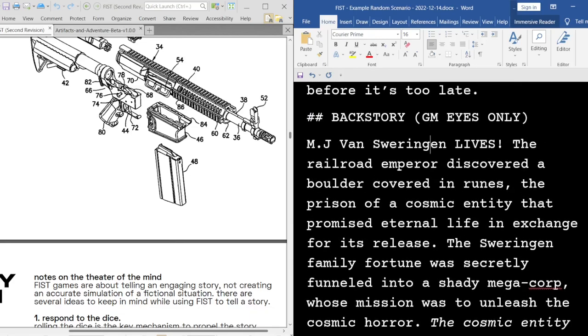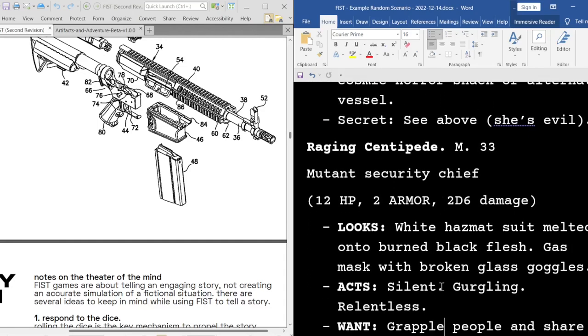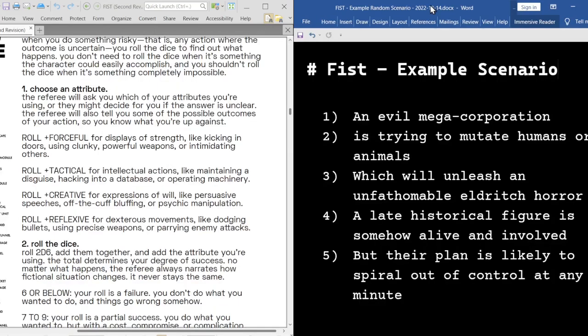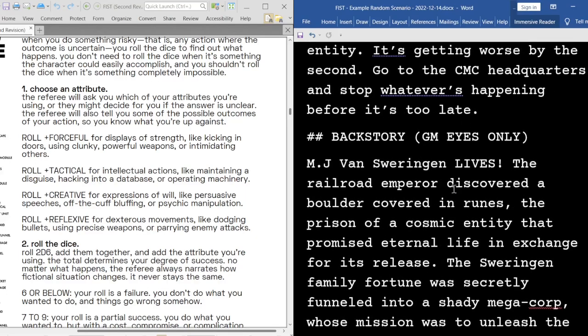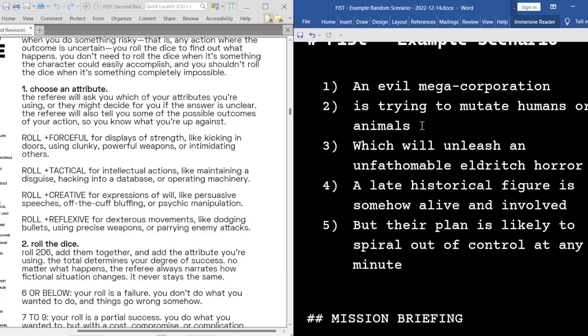So MJ Van Swearingen — some sort of railroad empire dude — discovered a boulder covered in runes. It was the prison of a cosmic entity that promised eternal life in exchange for its release. The Swearingen family fortune was secretly funneled into a shitty megacorp whose mission was to unleash the cosmic horror. That means we can get rid of the admittedly iffy 'will assassinate your rival CEOs' thing that I wasn't really into. I was skeptical about the local historical figure and now I like it — thank you, Claymore.